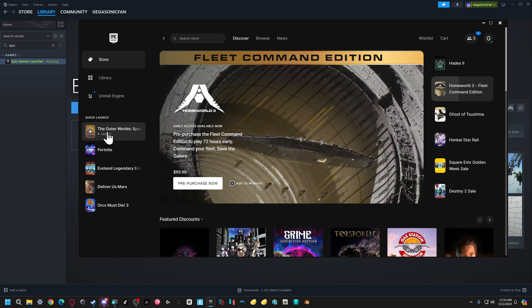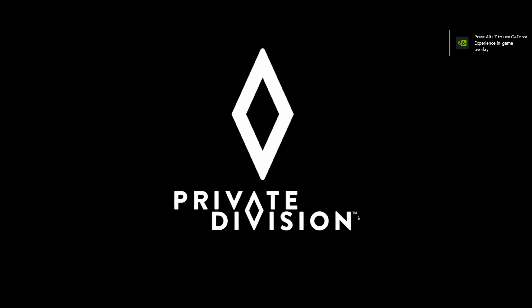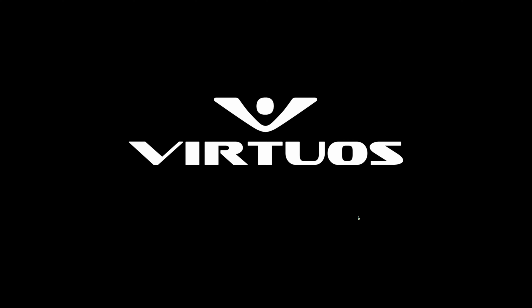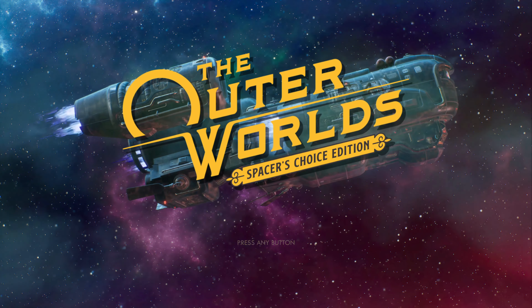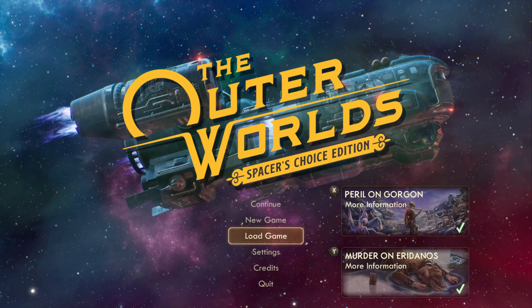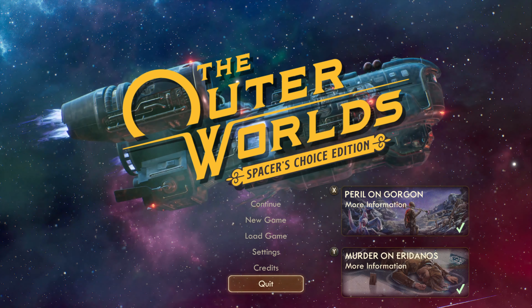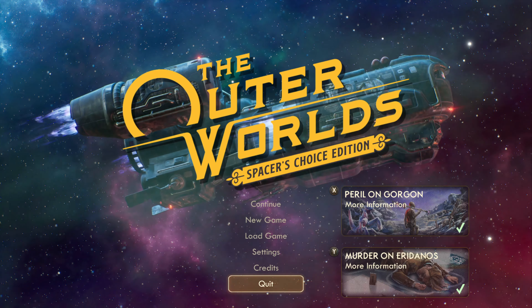I was recently trying to play Outer Worlds, which I thought would have Switch controller support but it doesn't. Hit that to launch it. The game launches, I got my Switch controller already connected — and now it says 'Press Any Button,' and we are actually able to use our Pro Controller, which is really cool. This should work with Fortnite as well.